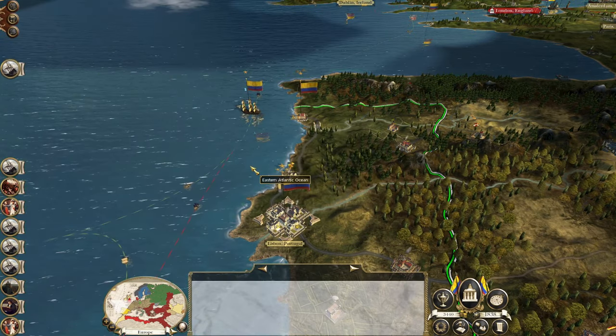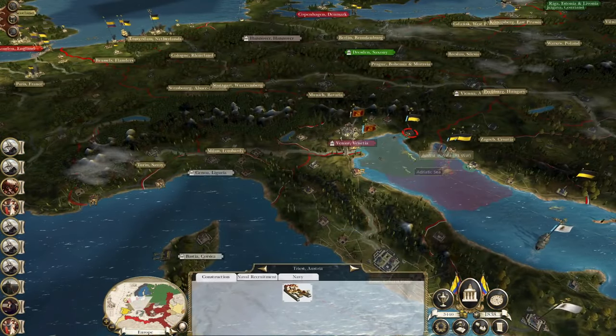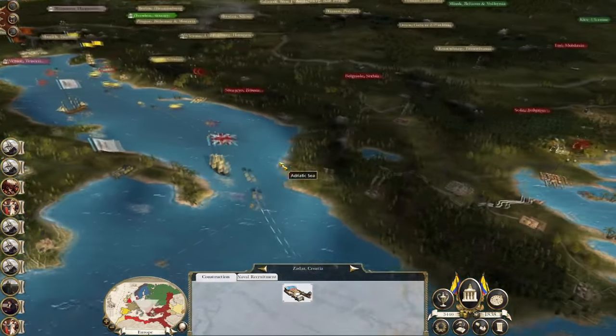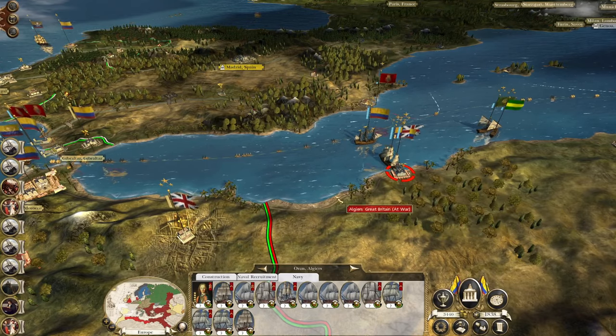We're going to raid the trade that's going past. Let's start to throttle not just the British, but all those who do business with them — including the Austrians. And Austria does have a dockyard so they can recruit better ships. We've still got a victory bottled up in Oran.